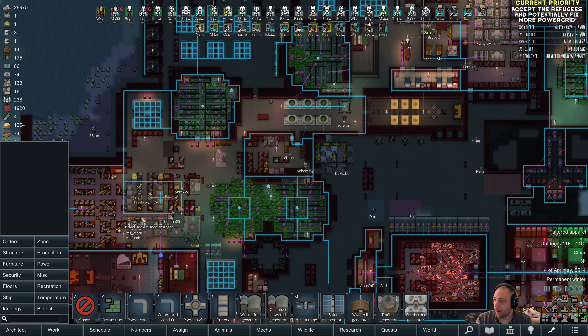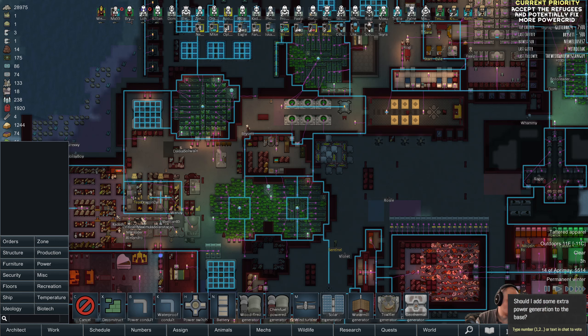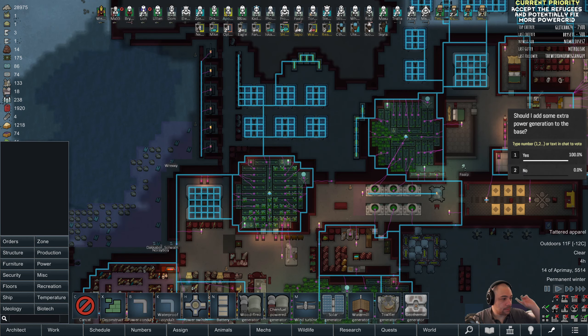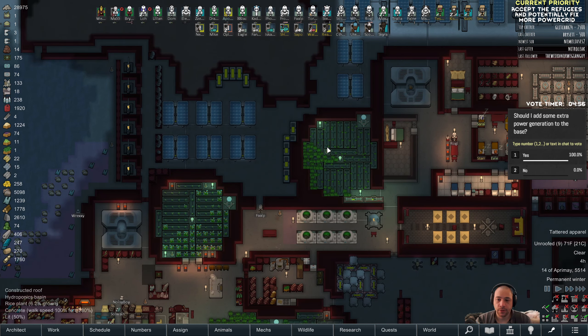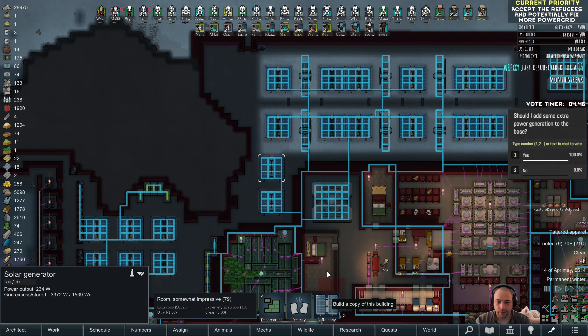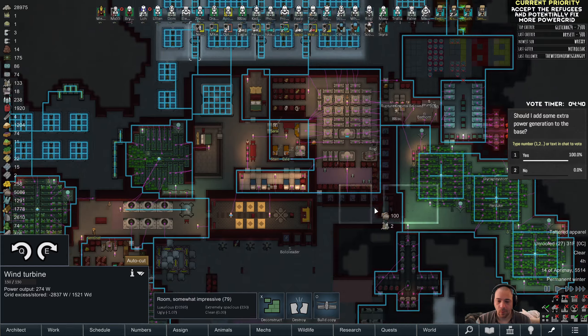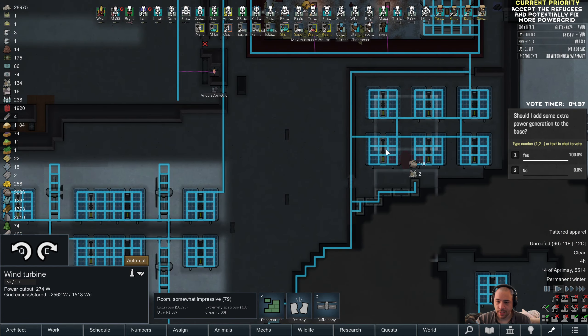The first poll I want to put in is: should I add some extra power generation to the base? Yes or no? What that would look like is possibly flickable chem fuel generators to turn them on and off, to add some supplemental power for grids that are browning out, or to expand some of the solar power generators we have, or work more wind into the system where applicable. I could add some wind down here, so on and so forth.